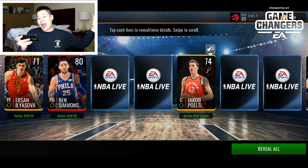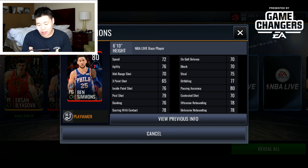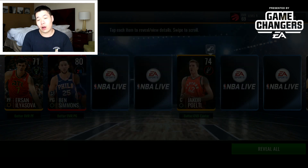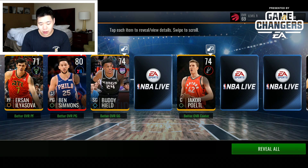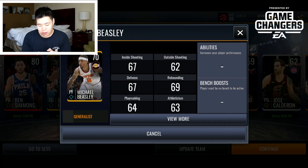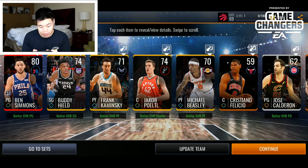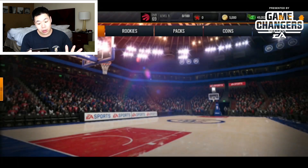We also get bronze and silver players. Then — 80 overall Ben Simmons, one of the nicer cards in the game! He's got 65 three-point, 78 offensive and defensive rebounding, 70 on-ball defense and blocking, and 80 passing. Then another Buddy Hield and Frank Kaminsky. Michael Beasley actually has some decent stats for 70 overall — really nice.